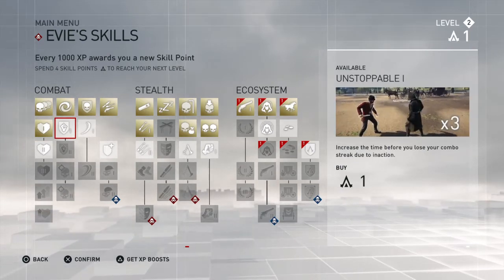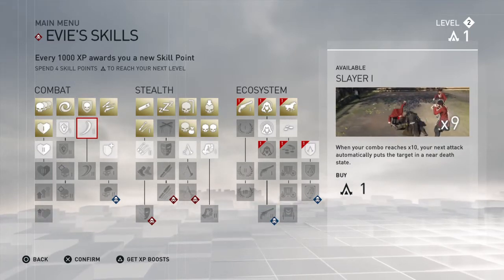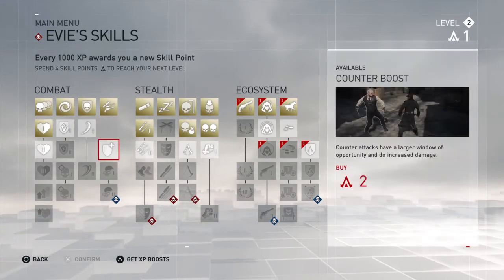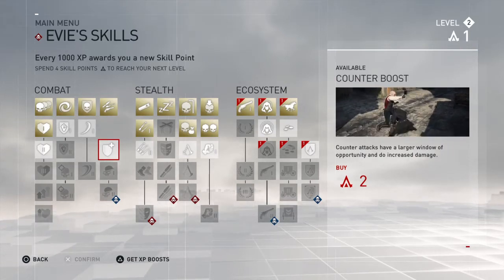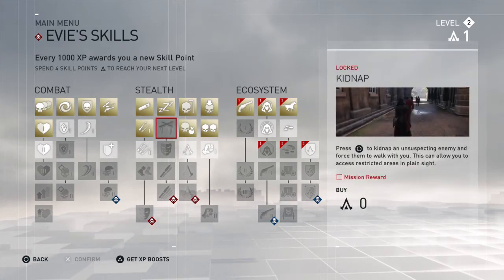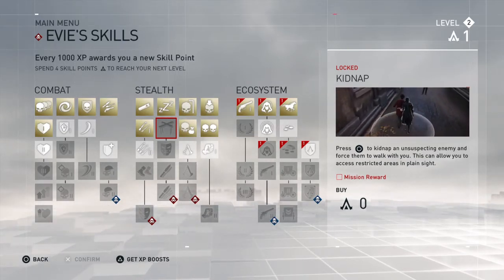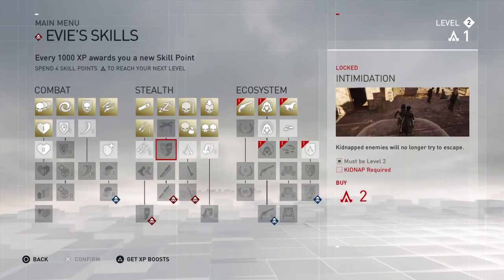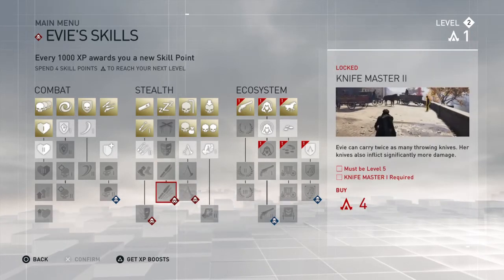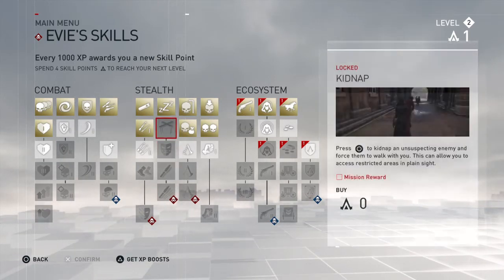There's a skill that increases the time before you lose your combo streak due to inaction. There's also one where counter attacks have a larger window. One skill is locked because it's a mission reward. Another is locked because you need to get Knife One first before unlocking that next tier. We have one skill point left — we can't get anything in stealth with just one point.